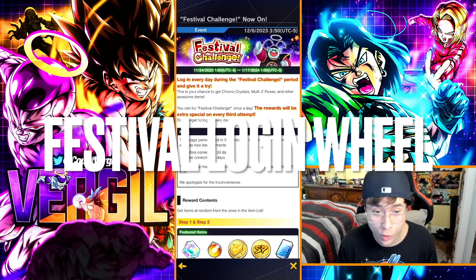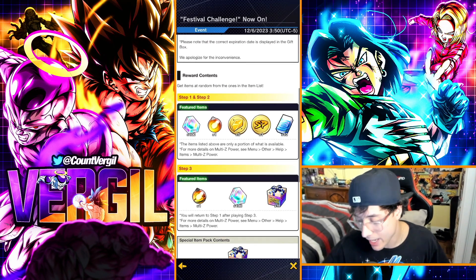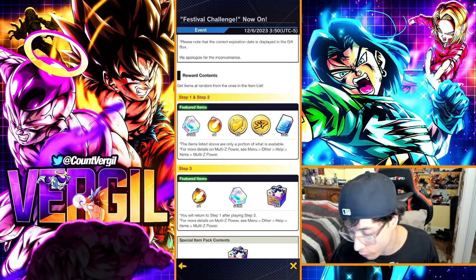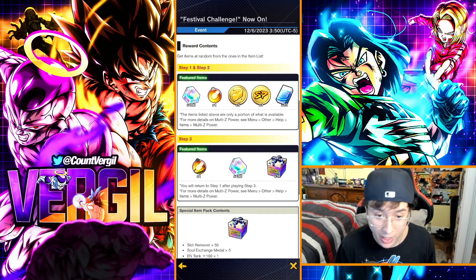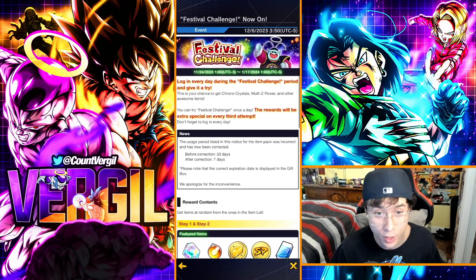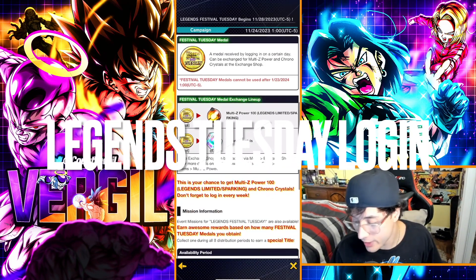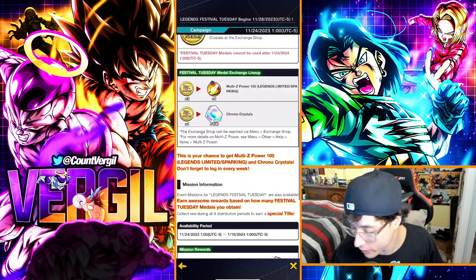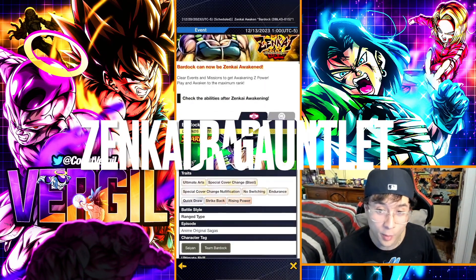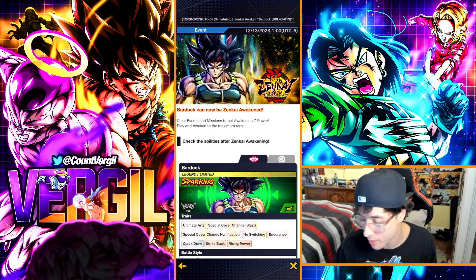Just by logging in you have a chance at chrono crystals — there's a daily spin wheel that provides crystals on steps 1 and 2. On the first and second days you can get up to 100 crystals, and step 3 gives you a guaranteed box, 100 chrono crystals, or LF Z-Power. Make sure you're logging in every day during Legends Fest. Also, every Tuesday — Legends Tuesday — you get one of these medals, and the more medals you collect the more crystals you can exchange.